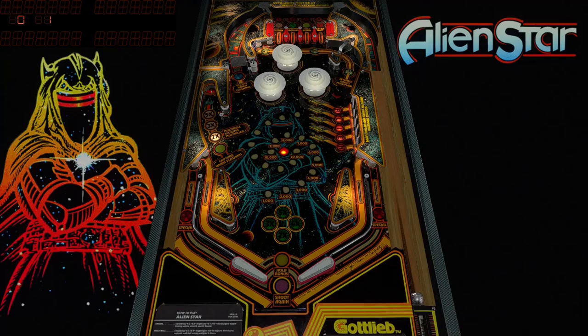I'm playing Alien Star by Gottlieb — my first time playing it, first time even knowing about this table. I'm noticing that it reminds me of Gottlieb's Black Hole, just from the bumper caps, and even from the design, because it's very similar to Black Hole.